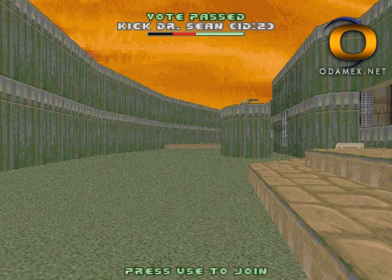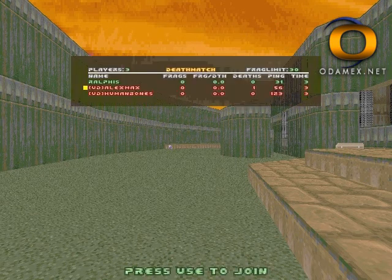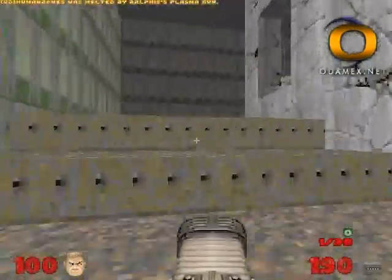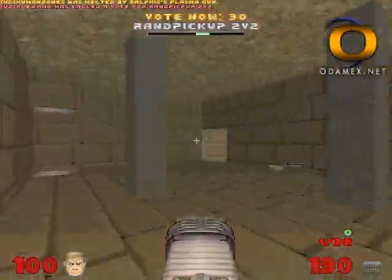Players in a more competitive mood can use the new Rand Caps Vote, which will select a captain for each team in team modes like Capture the Flag. From there, captains can select players just like a schoolyard game of dodgeball.